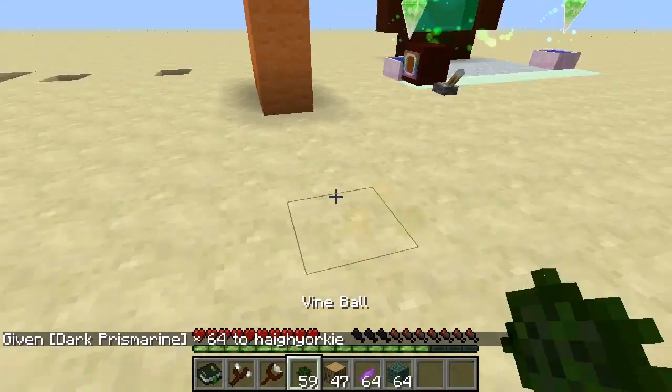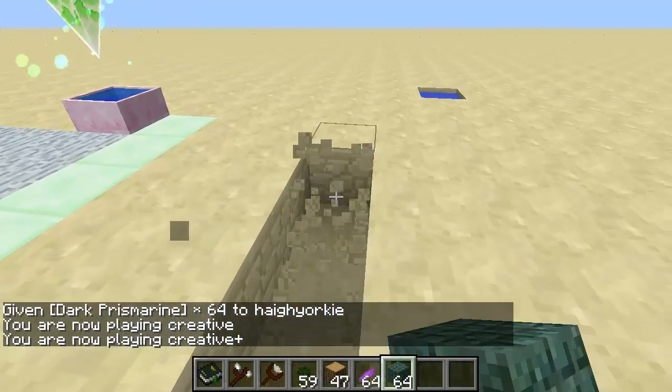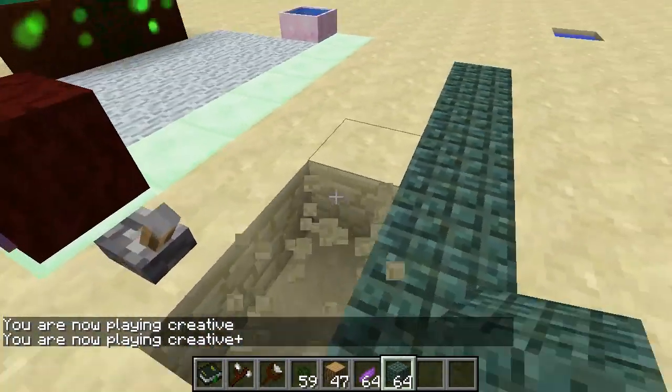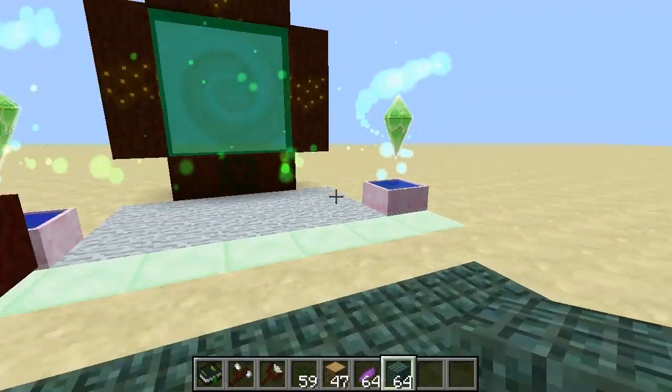This stuff I like — the Dark Prismarine. I'm going to need to go into creative for this. I like the look of that, guys. It's very nice. It would do very nicely as a floor, that would actually. Dark Prismarine.